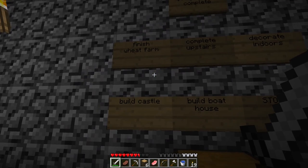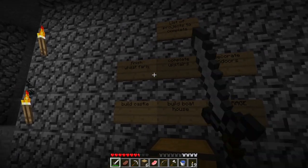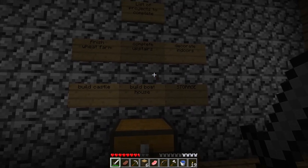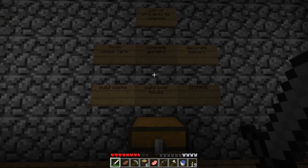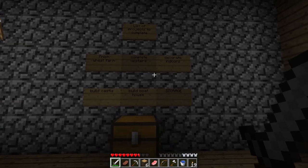Whenever I come up with a project that I want to do, or I have a project that I want to complete, I get a sign out of here and I put it up here, and when it is complete, I just take down the sign and put it back in here. Also, if anyone comes up with a cool idea that they would like to see me do in this beautiful world, then put it down in the comments, and if I like it, then that will too get put on the list of projects to complete.